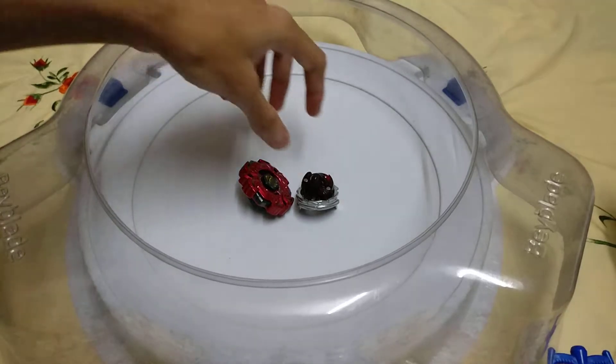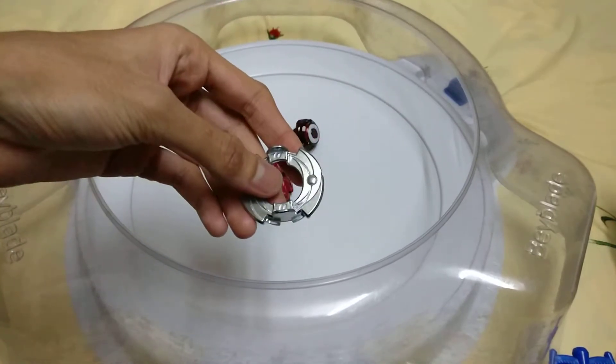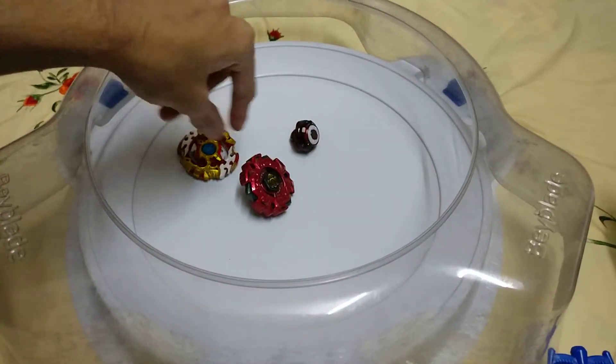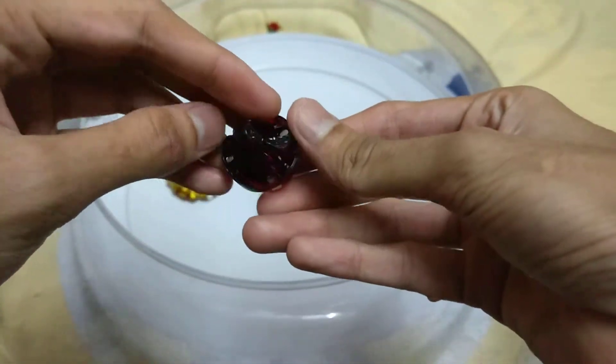This is the zero disc and there is nothing much to talk about it, so let's leave it aside. Now the main star — the Zeta driver. In Burst, it's called Zeta.